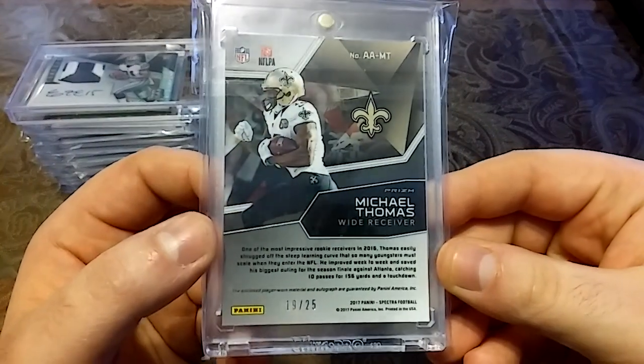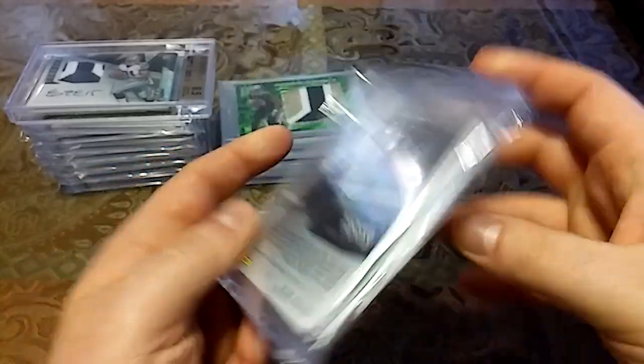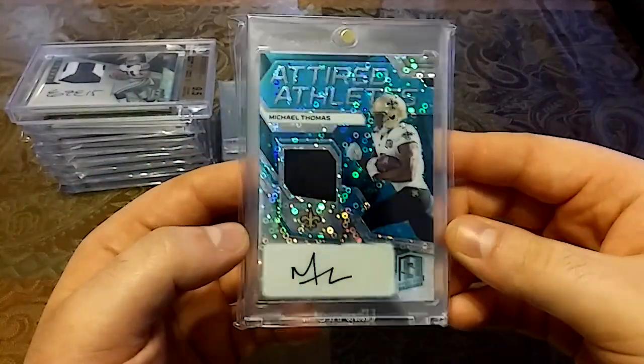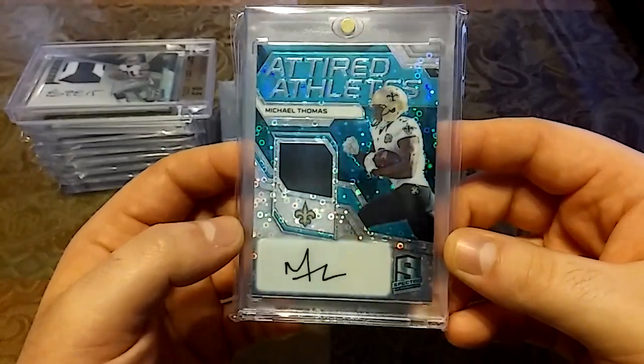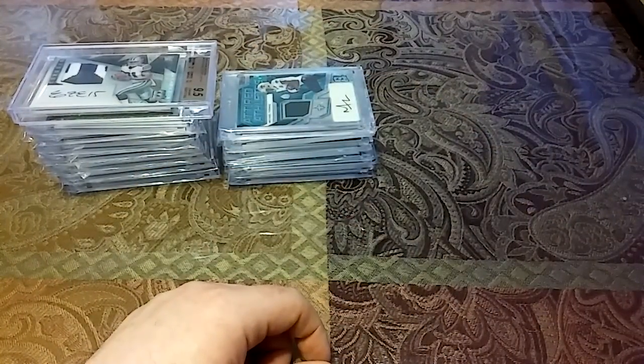Last but not least, shout out to Snodzella Cards again — 2017, out of 25, Tired Athletes Michael Thomas. Nice auto. Shout out to Snodzilla, card family brother for life. Then we have a couple Andrew Luck's.